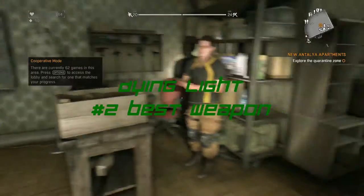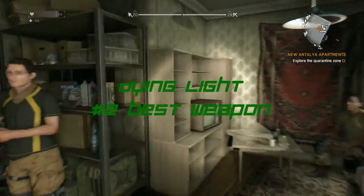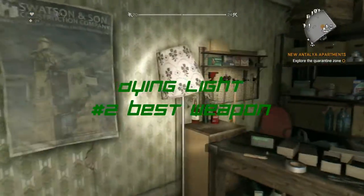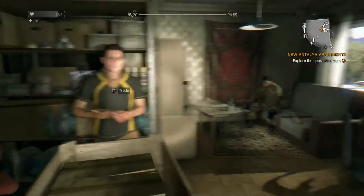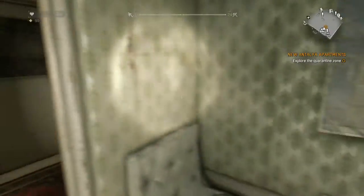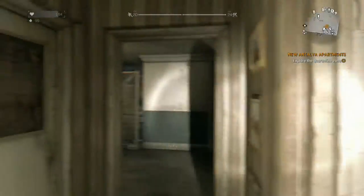What is up guys, today I'm going to be doing another weapon showcase. This is the second strongest weapon in the game and it's called the superior sacrificial short sword. To obtain this weapon you're going to pretty much have to either open lockpicks, be later in the game and kill an enemy, or buy it off a merchant.